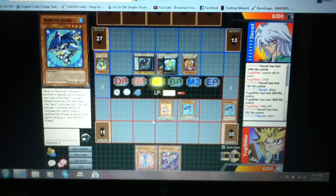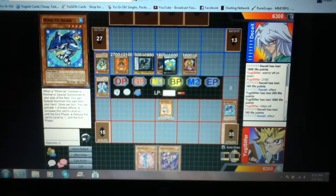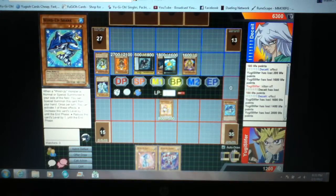Oh my god, he's annihilating me. And then Hyperion — wonderful. It's not game yet, I could still have a level three in my graveyard — no, I don't. Graveyard... 1600, that's 1400, that's 2000. And I have 1200 life points.